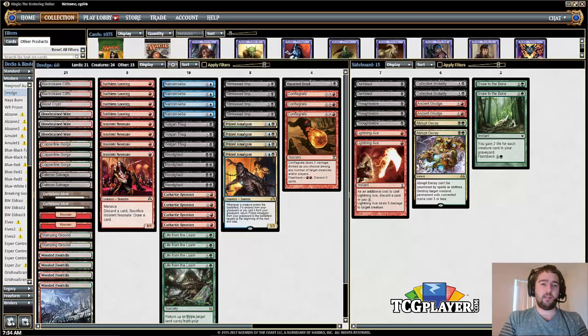Here we have Dredge, and this deck has been around for a little while. It did recently lose Golgari Grave-Troll, which was in the deck before, but instead we see Golgari Thug, which has Dredge 4 rather than Dredge 6 like the Grave-Troll did, and then some more Life from the Loam.